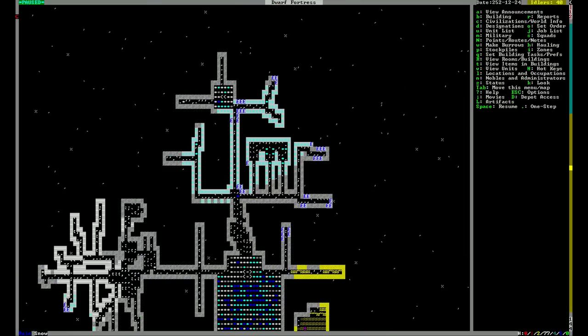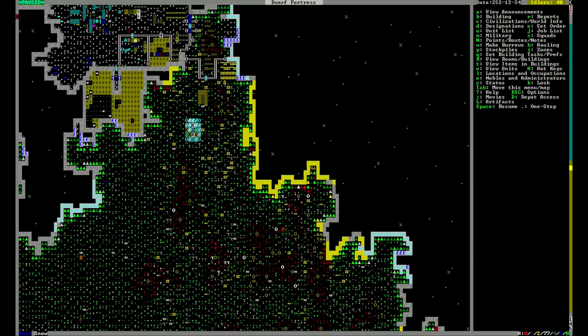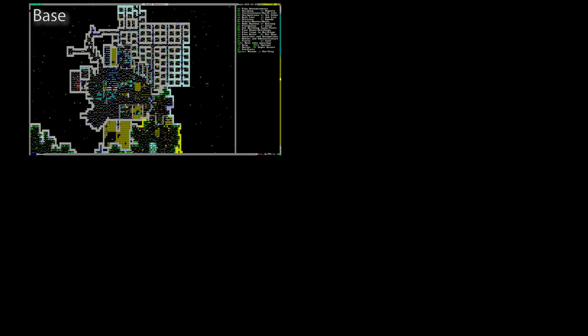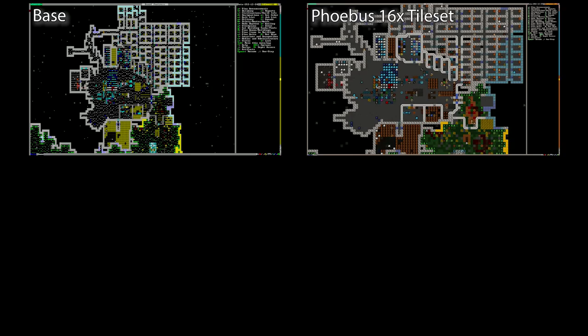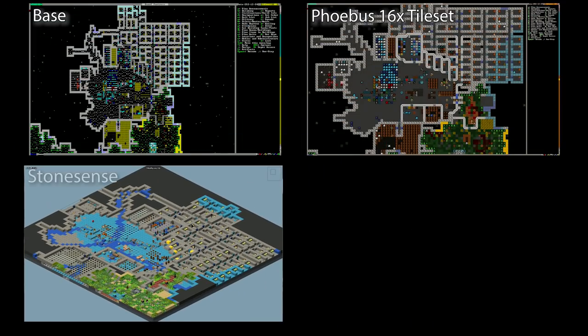If you're even casually familiar with Dwarf Fortress, you've probably seen it in its natural state, looking like this — a bunch of letters, numbers, and symbols moving around a window, just being generally incomprehensible. For this video, I'm not going to make you look at it that way. Over the past several years, the community have created numerous visualizers and tilesets that make it much easier for players and non-players alike to wrap their head around what's actually happening in the game.